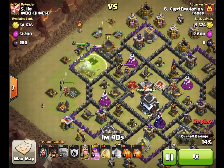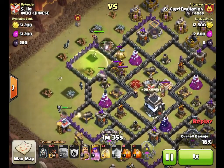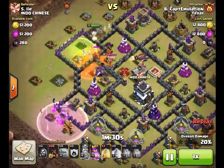In this case, our king did not cooperate, walking in the wrong direction. Seeing a Lava Hound — that can be a little concerning, because he can be a tough creature to kill.